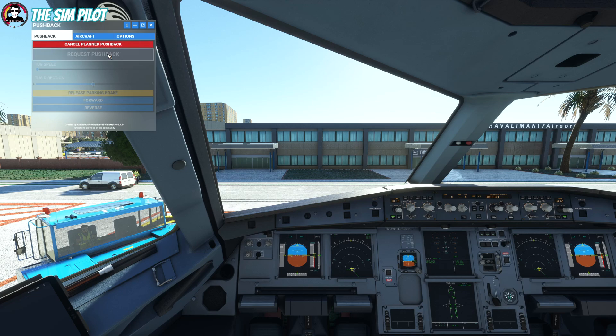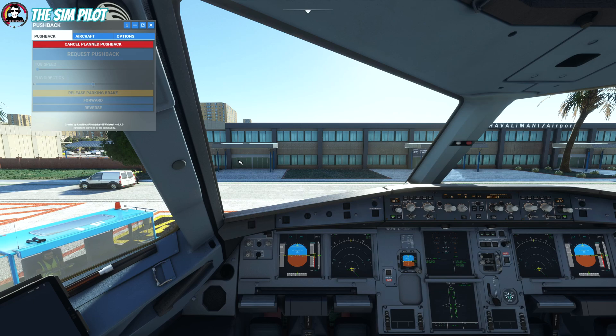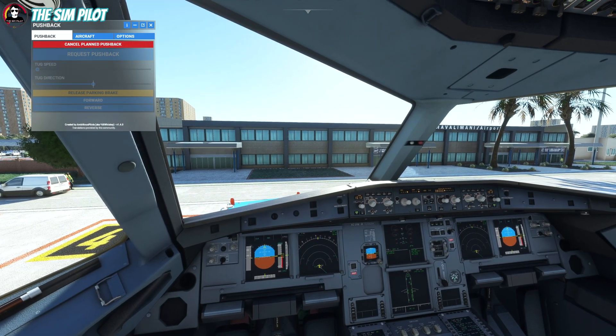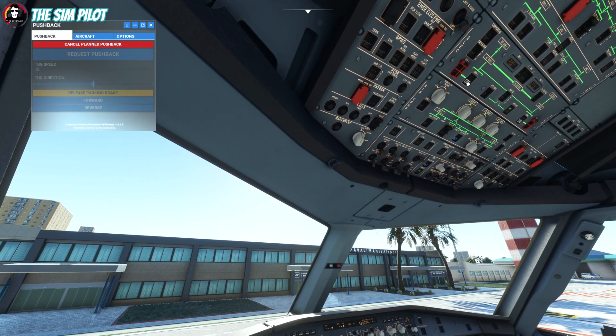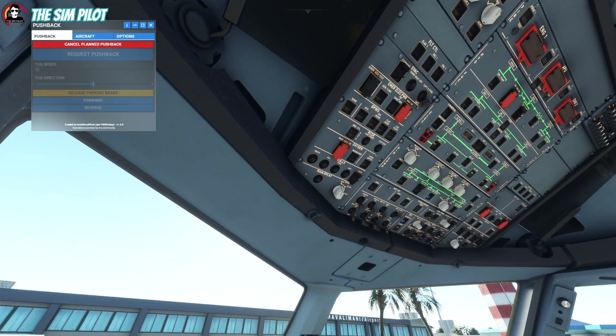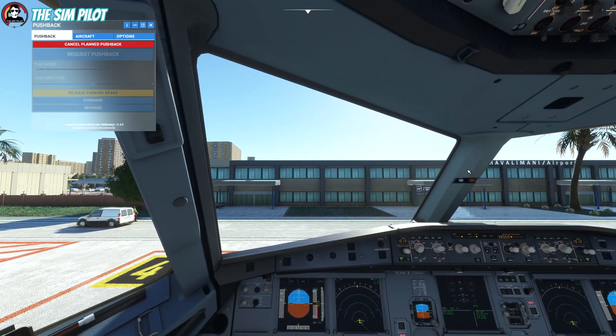Let's go ahead and request pushback. Now the tug is driving up. We are already configured for everything and ready to start our engines — our fuel pumps are on, we'll turn the engine generators on, and we are ready to go.